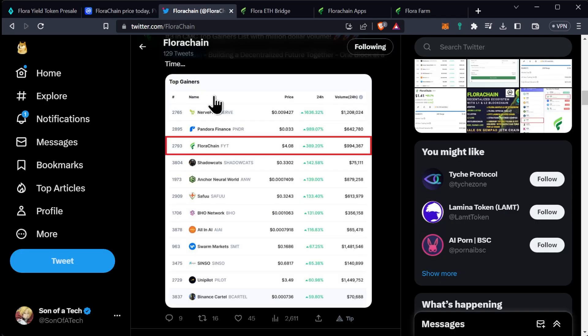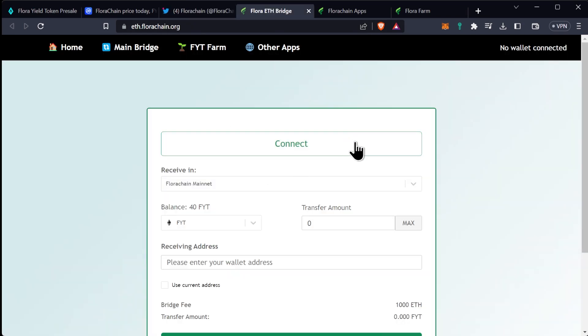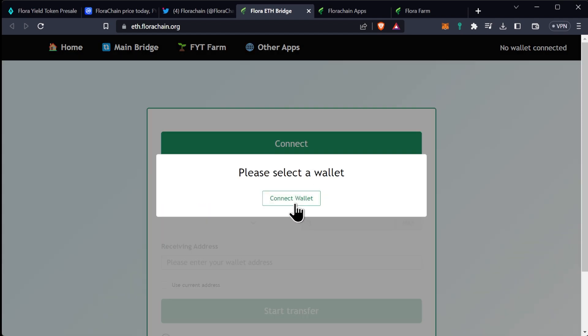They have launched their bridge on eth.florachain.org. To use it, it's pretty simple — if you've ever used a bridge before, you'll be super familiar. You'll go to eth.florachain.org, make sure you're connected to the right wallet, and click connect. If you haven't set up a MetaMask wallet yet, please check out my how-to-mine Flora chain video, and you can set up your MetaMask wallet and connect it to the Flora chain network.